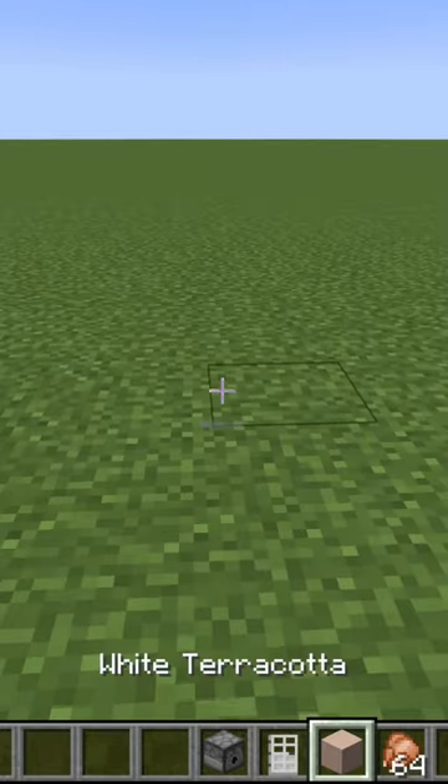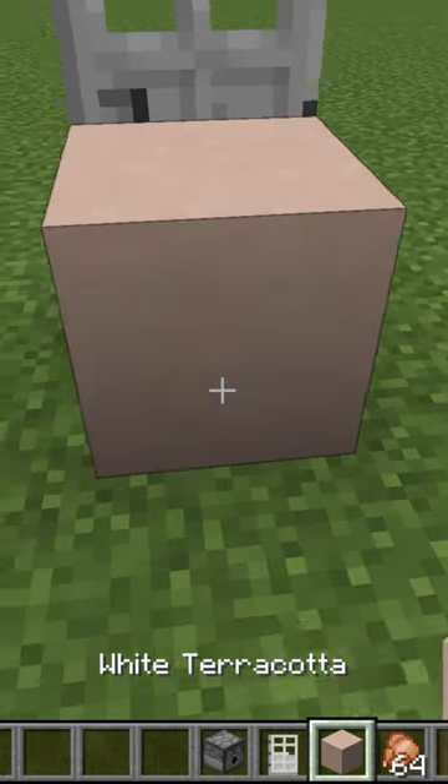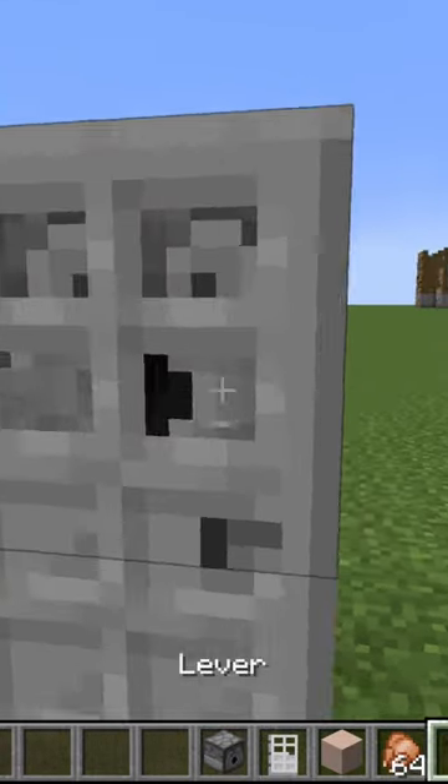Next, place your iron door down where you want the fridge to be. Then, place your block of your choice behind that and the dispenser facing outwards on top of that.